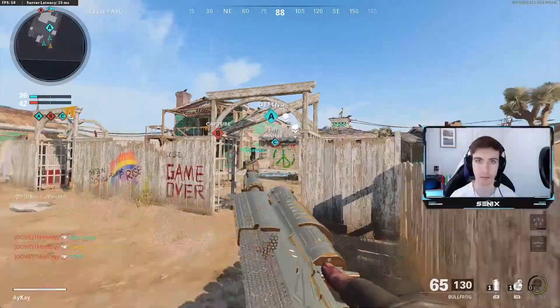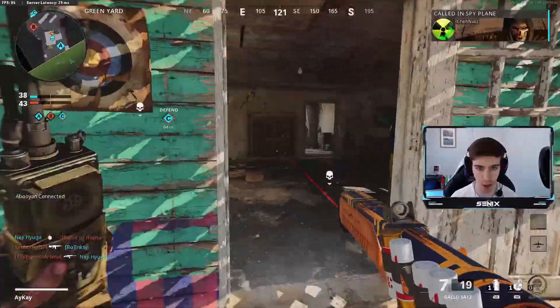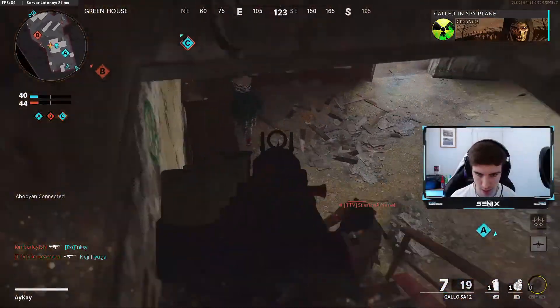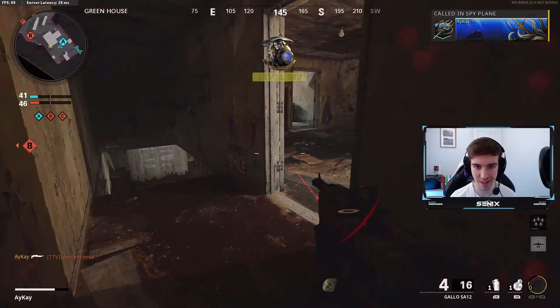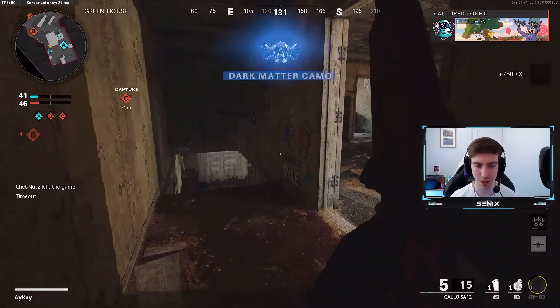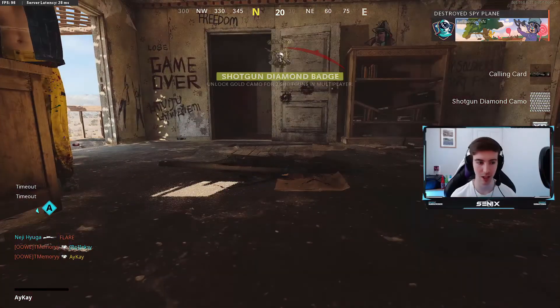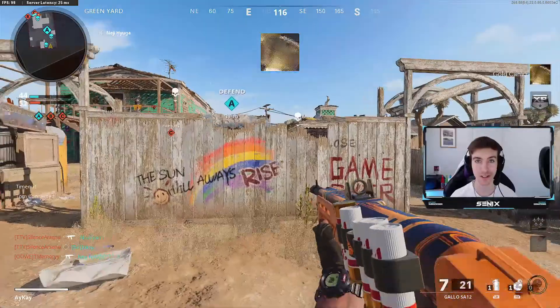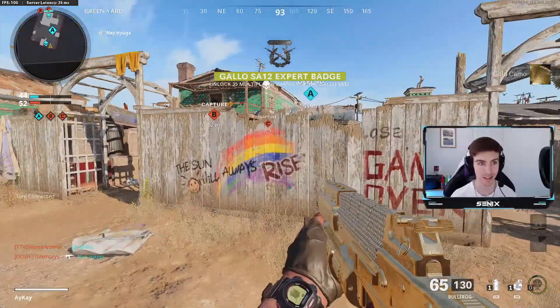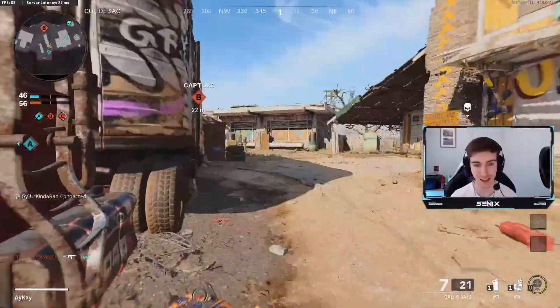We haven't managed to get any kills with a stun — and he's got a war machine. We've got our UAV so I'm going to call that in. There's someone downstairs — is that it? Dark Matter camo — oh, that is amazing! Let's go! Diamond shotguns — and blown up by a war machine. That has taken a long time.